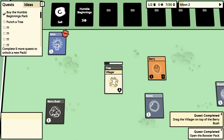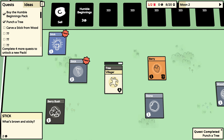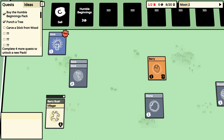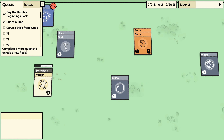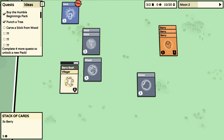Now I must punch a tree. I'll just take away all these little notifications. A simple resource — a stick. What's brown and sticky? A stick! Carve a stick from wood. First I'm gonna get some berries because I need food. It says every month you need to feed your humans.